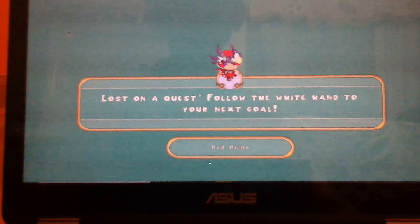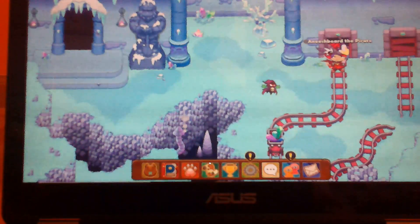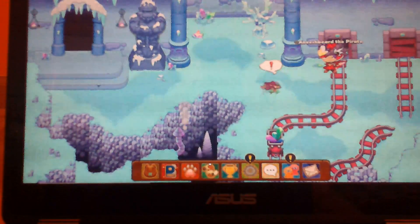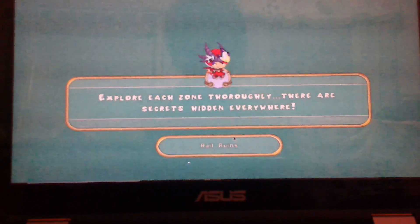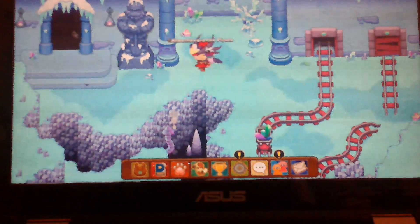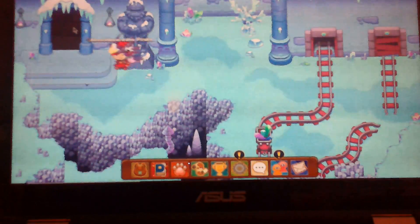You will go to this place called Real Ruins. Now what you want to do is go over here to this gate right here. You're battling this guy. Now you want to go through the door on the left — click on this black space over here between the pillars and go into this space.